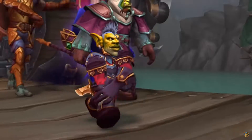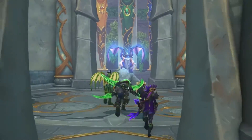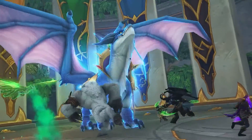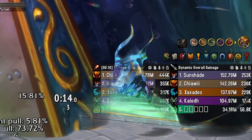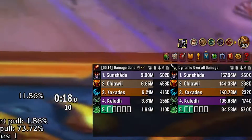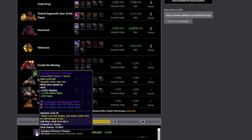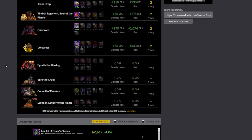World of Warcraft is a complex game which can be played at different difficulties depending on your interests and skill, and simming, or simulating your character, is a big part of improving your damage or healing output by optimizing your stats through gear, enchants, gems, embellishments, and consumables. Simming helps you pick the ones that are not only the best for your class and spec, but also for your specific character.